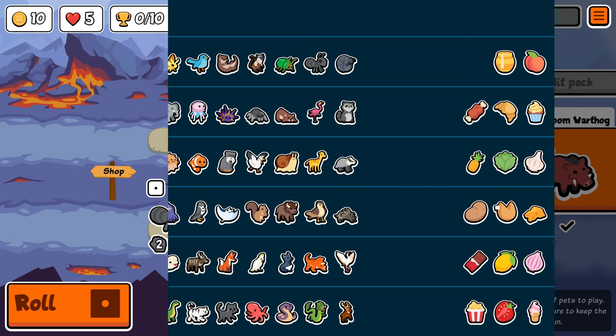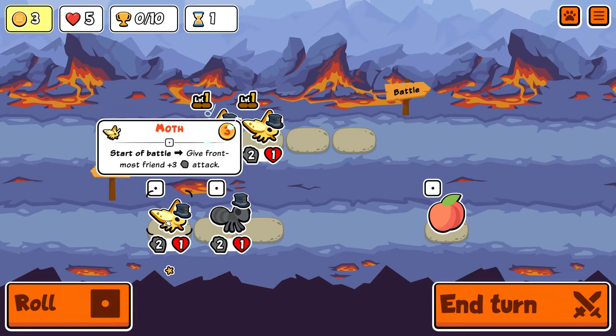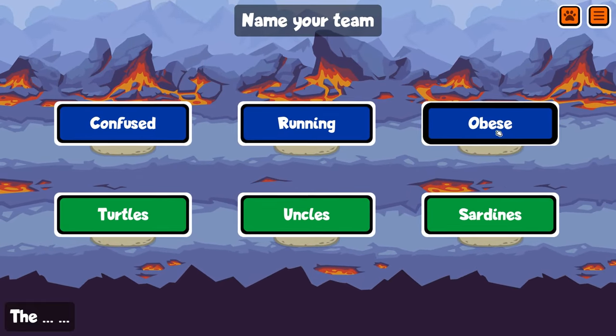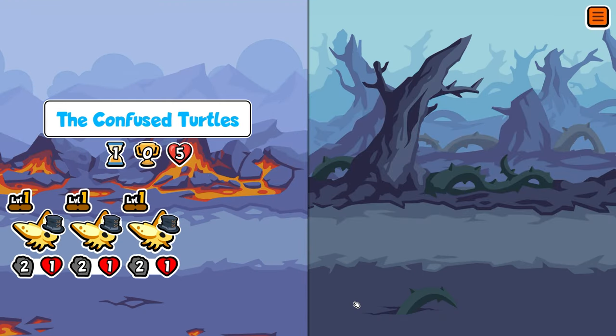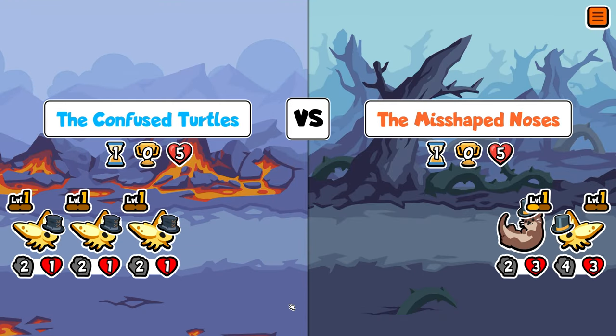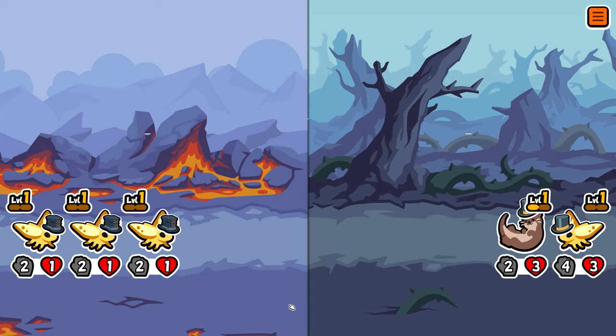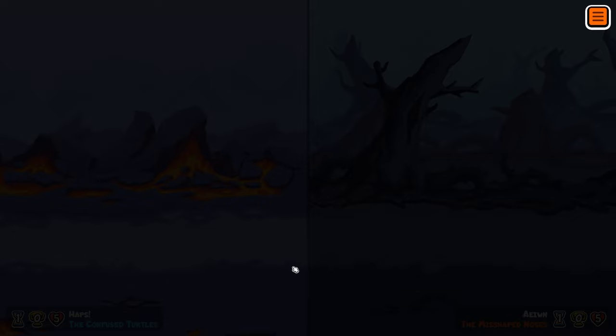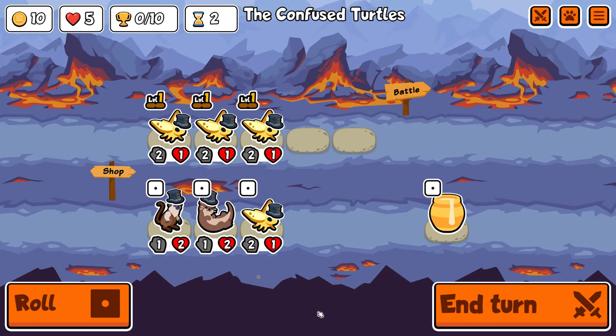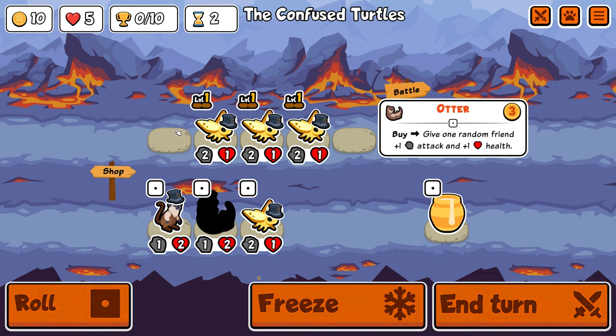Hey guys it's Haps and in today's video we take on weekly pack number 45 and we're going to use a previous combo but with a new twist. That combo is elephant triceratops, and for those who don't know how it works: before each attack the elephant will deal damage to the nearest friend behind — in this case the triceratops — and the triceratops ability triggers off of hurt and provides stats to a random friend. So essentially before each attack we will be scaling our team.